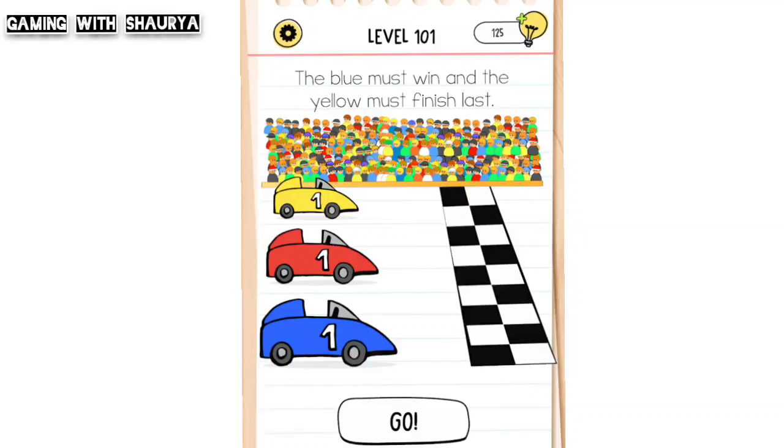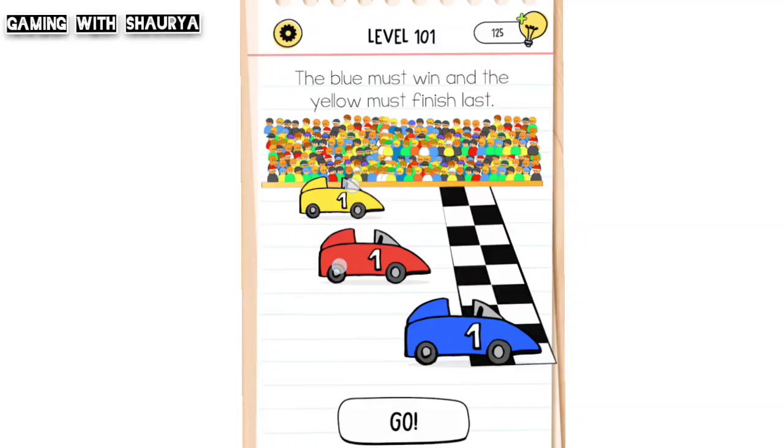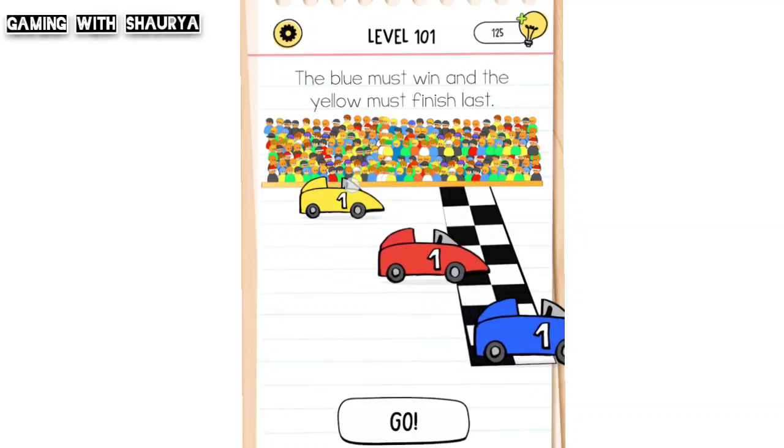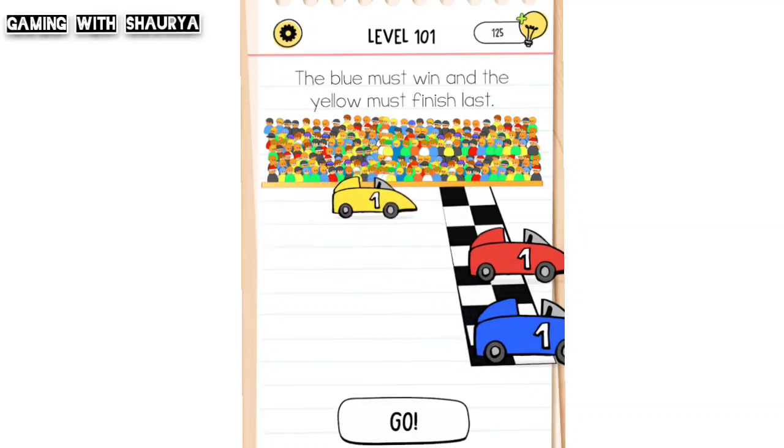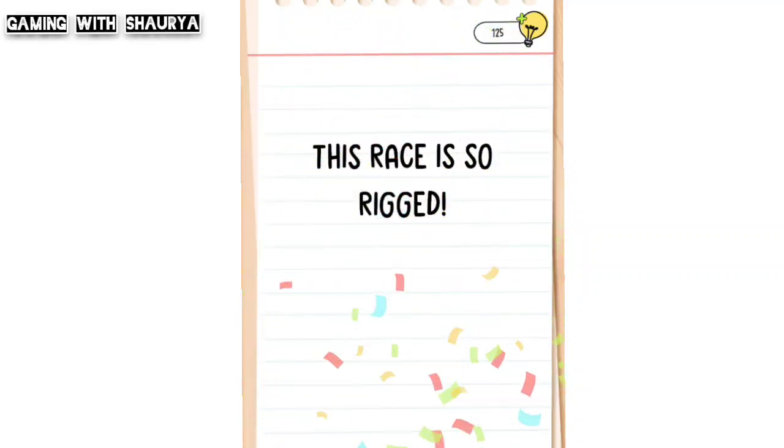Tap on go and then use your finger to stop both cars. Now release the red one, and at last release the yellow car so that it comes last — just like this. And now you will easily pass this level.